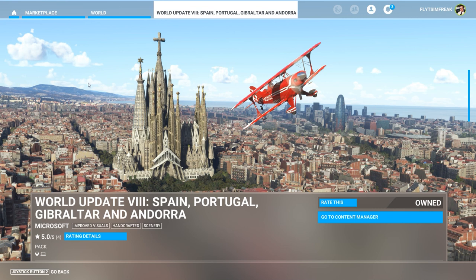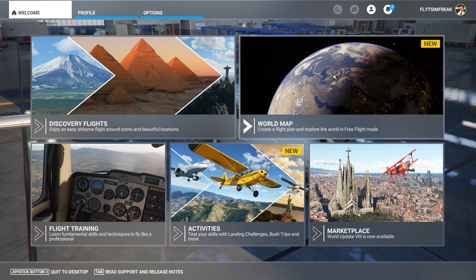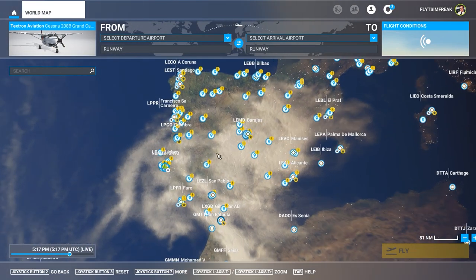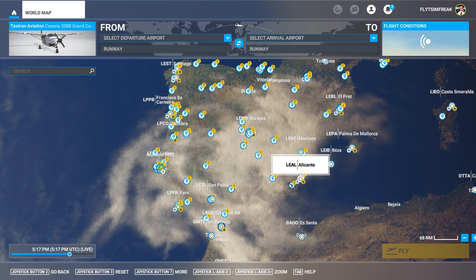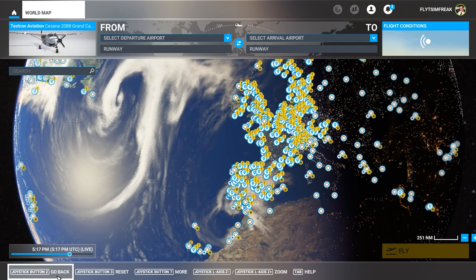Now that this is done, we're heading back to the main page. Remember I said we'd verify the content was installed correctly, so we go back to the world map. You can now see that Spain and Portugal are a lot fuller — they have many more POIs and airports. The update is complete.